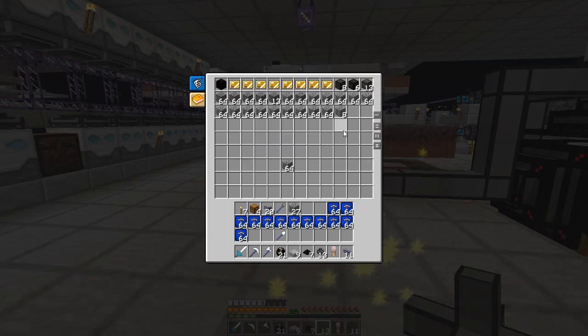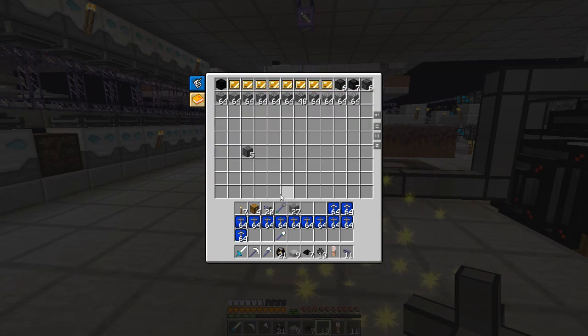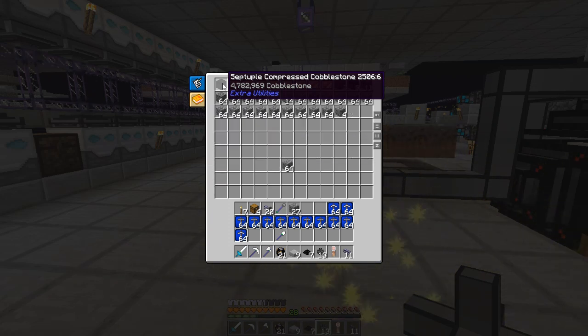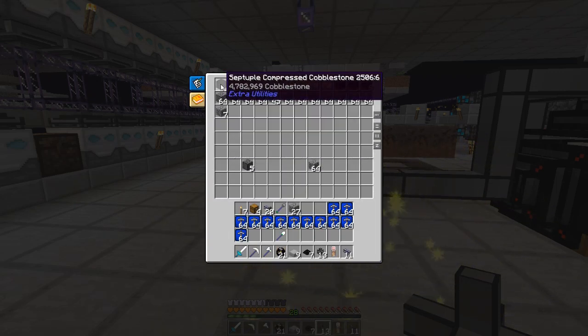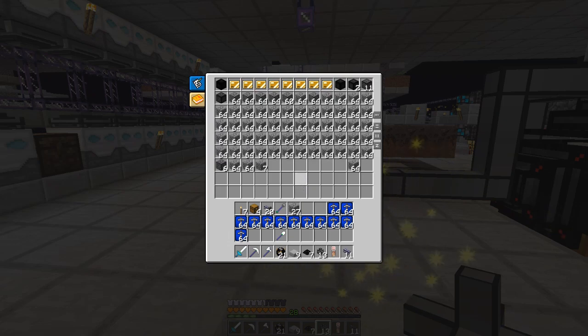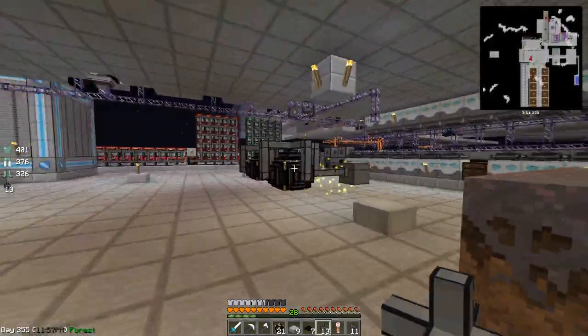Septuple — we need nine of these to create an octuple. So if we need nine of those, and we have 60 minutes to do it, divided by nine, means we need to make one every six minutes. I think that may be doable with this setup once they're all fully upgraded. Let me do this and let's see if we're up to 10,000 per second yet.